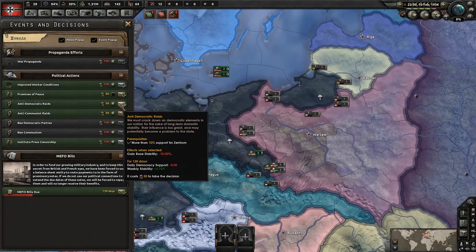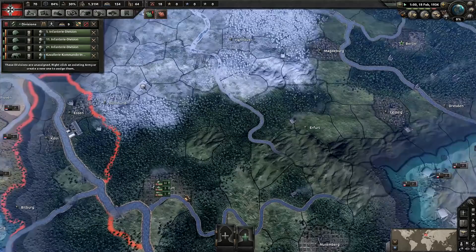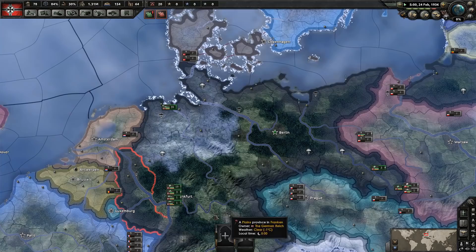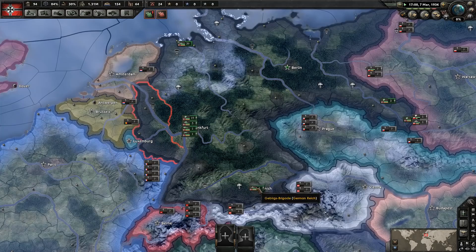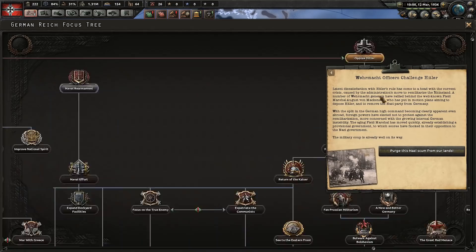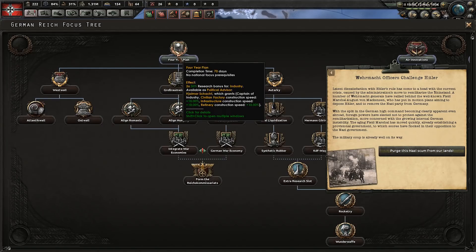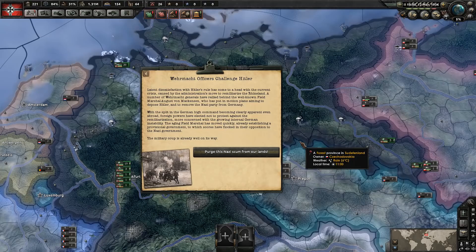We have a few decisions available. Looking at them — promises of peace, anti-democratic raids, anti-communist raids — we don't need to do any of those. Our units are getting assembled. The reason the game does the scripted civil war setup this way is so that you can't cheat by moving all your units to one side before the split happens. They make sure you have even sides. So we finished our national focus — before we select the event, let's pick the next national focus, which is the four-year plan. This gives us research bonuses for industry and a new political advisor, which we'll need since a lot of our advisors are Nazis.